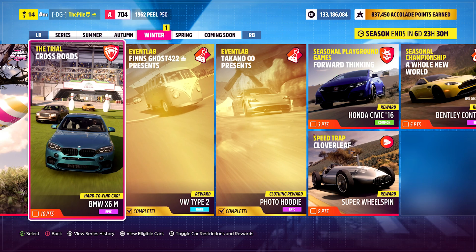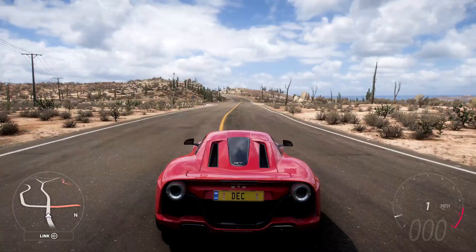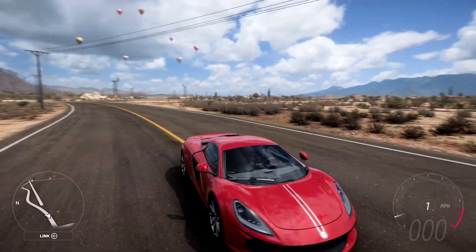It should take you about 15 to 20 minutes to unlock. We're going to be driving it today — we'll see what it's like for racing, do some customization as always, and then take it to the drift zone to end the video. It's a really good looking car.